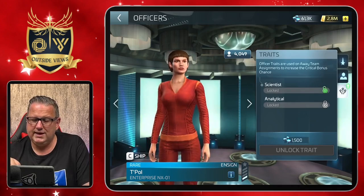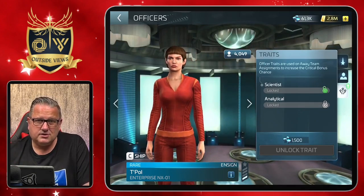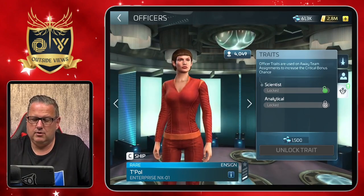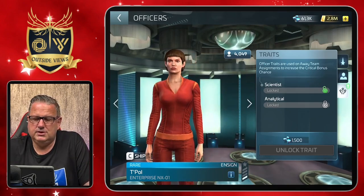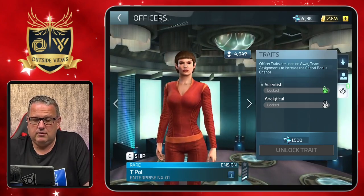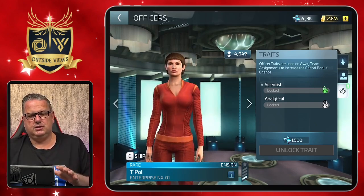That's how I'm using her. As a rare officer, she also has two possible traits for Away Teams: Scientist and Analytical. Both are not that rare, so she's not that missed. I have not unlocked that, especially since I have her on below deck on one of my ships the whole time.